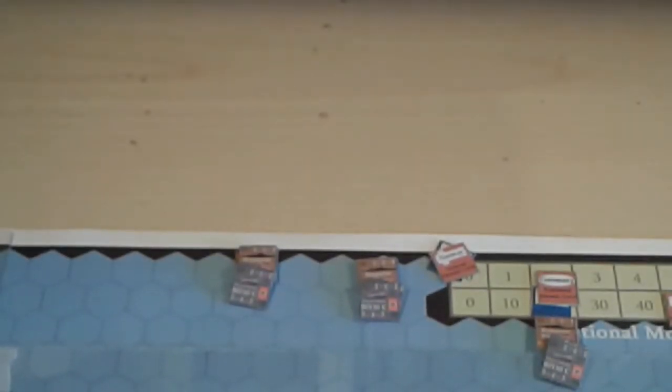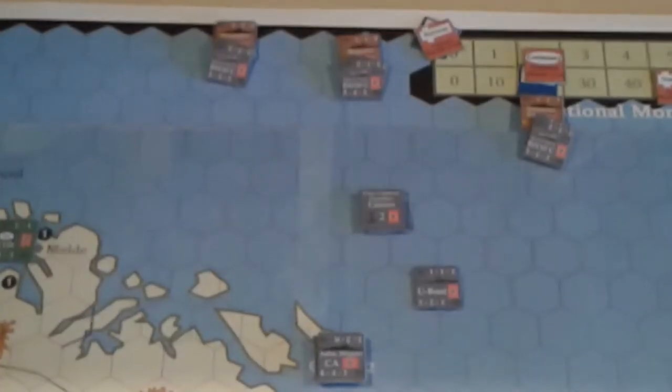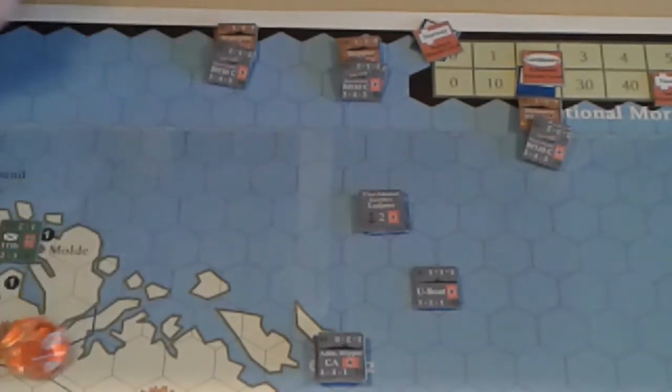Now we're going to check out the air-to-naval combat. First we have to locate the naval units — on a roll of 1 to 6 it's successful; I'd want a 7 if it was combined land or sea, and in a port you don't need to roll. All three have been located.